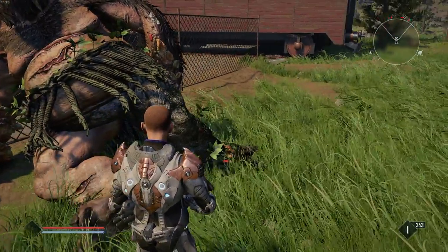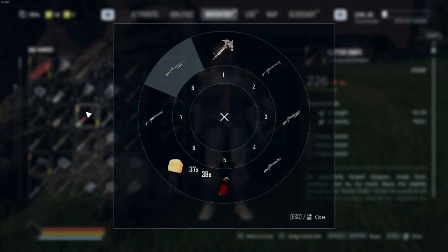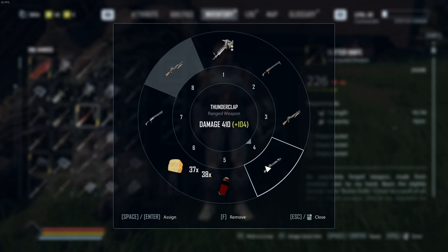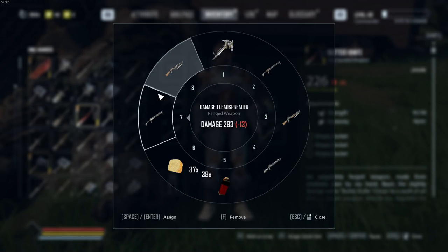In conclusion, it doesn't seem like the damage scales that crazily. This damage double barrel shotgun at 221 damage is literally just taking one less shot than thunderclap and the lead spreader. So here's how I'd rank it: thunderclap is probably the best because it has one extra bullet; the lead spreader probably isn't worth the effort to get; but if you're just playing through the game, you could pick up this damage double barrel shotgun and destroy the whole game — which is quite shocking. These other two are somewhere in the middle.